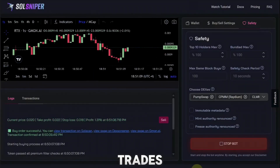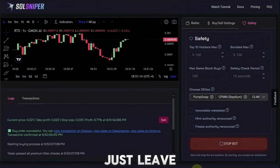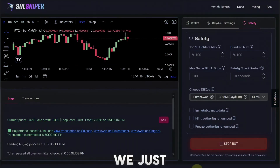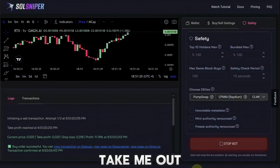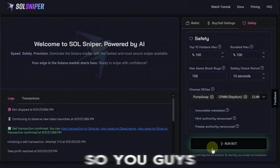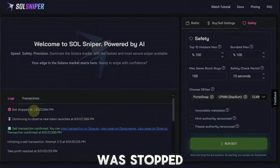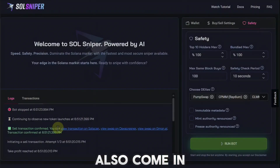Even if we lose this one, we'll get right back in — that's soul sniping. The idea is to get in and get out quick. We don't want to stay in these trades forever, and if we take a loss we just keep going. It looks like it's about to take me out of the trade — and it did. The bot was stopped and we had a sell transaction confirmed: positive 10% locked in. You can also view this swap on the DEX screener.